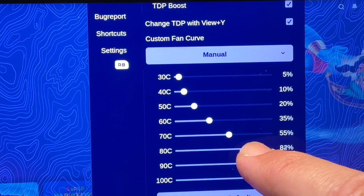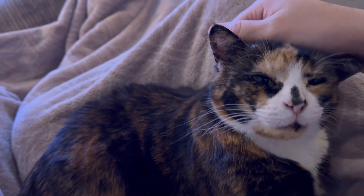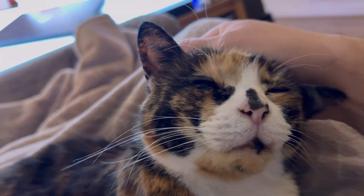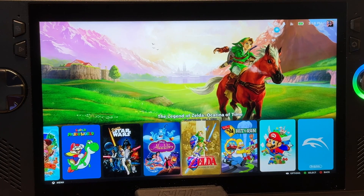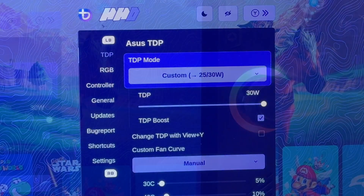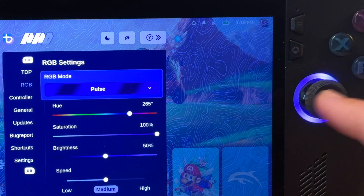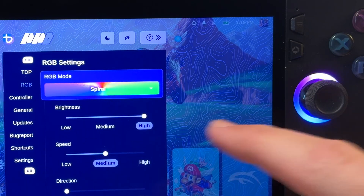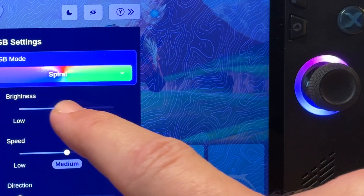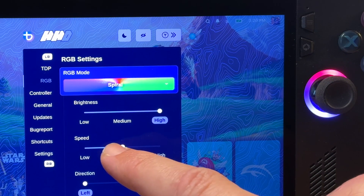Now for our most important final three tips. Tip eight is changing the RGB lighting around the thumbsticks. Triple press the Armoury Crate button and head into the RGB tab. There are some really cool RGB modes: Pulse is pretty neat, Rainbow, and the default Spiral. We can lower the brightness if it's a bit much, change the speed — High is a bit distracting so Medium works well — and change the direction of the flow of lights from either left or right.